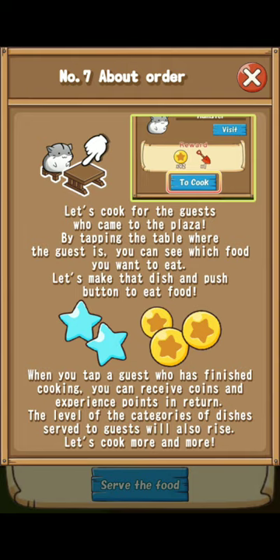By tapping the table where the guest is, you can see which food they want to eat. Let's make the dish and press the button to eat food. When you tap a guest who has finished cooking, you can receive coins and experience points in return. The level of the categories of dishes that serve the guests will also rise.